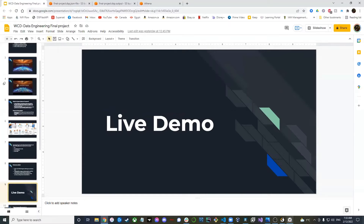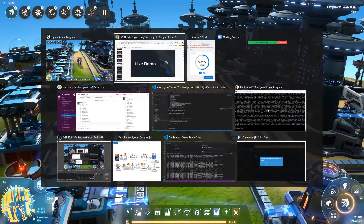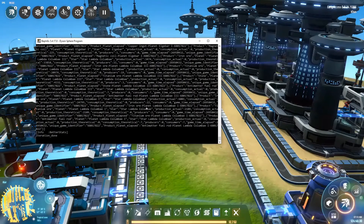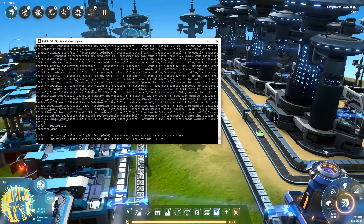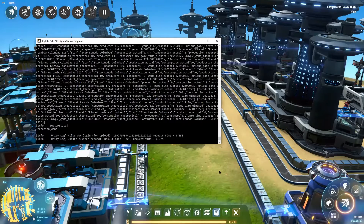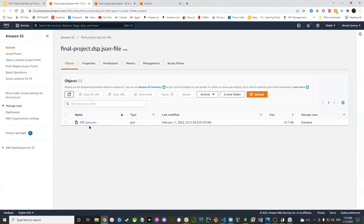I have the game running here. This is a logger attached to the game that extracts and shows me the output. I programmed my C# mod to output the data here as well as to the S3 bucket. If we go to the S3 bucket and refresh, this is the JSON file that has all the data. We can see the timestamp is just now — so this file is updated every 30 seconds.